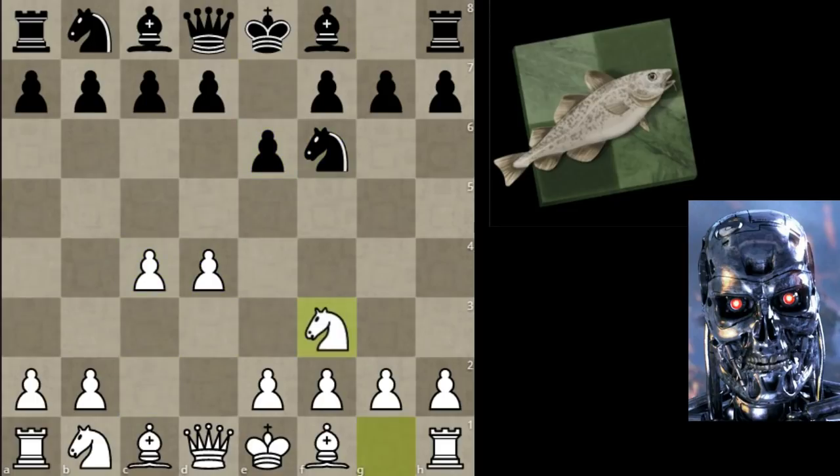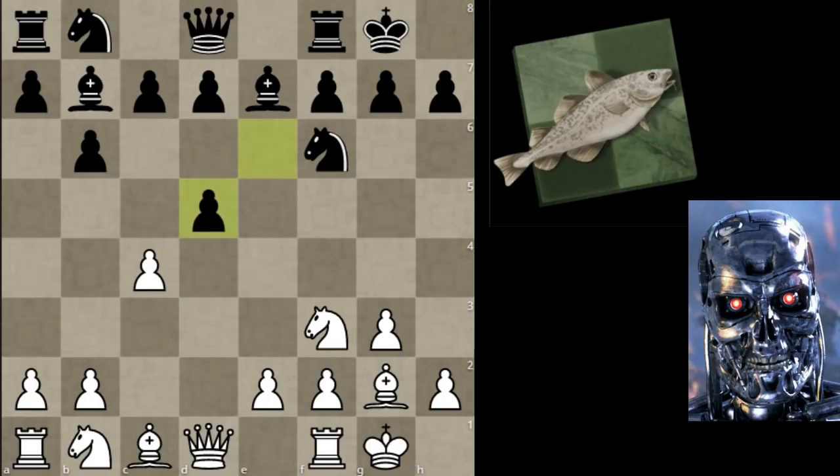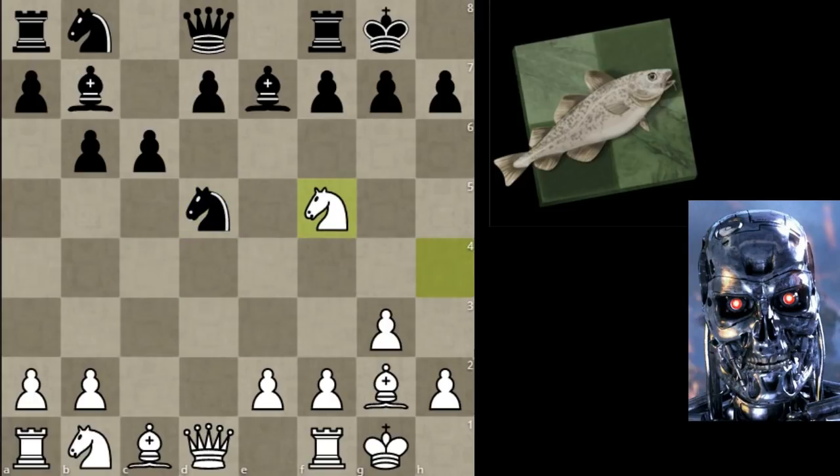As so often in this match, we have the Queen's Indian Defense, not the same move order every time. AlphaZero started with 1.d4, which I like because I've been a d4 player most of my life. We're going to go quickly here to this pawn sacrifice on d5 — once again white is sacrificing this pawn on d5, forcing black to capture it under perhaps not the best circumstances.